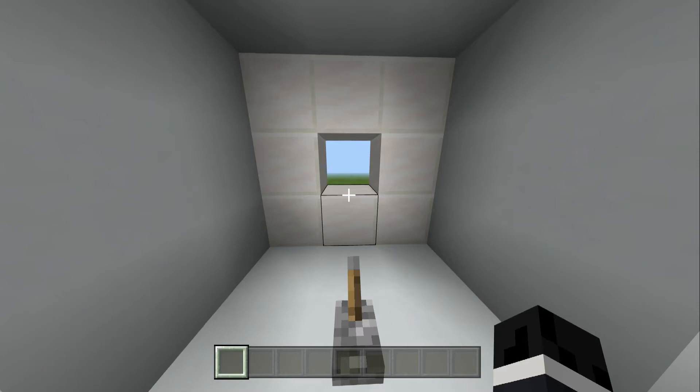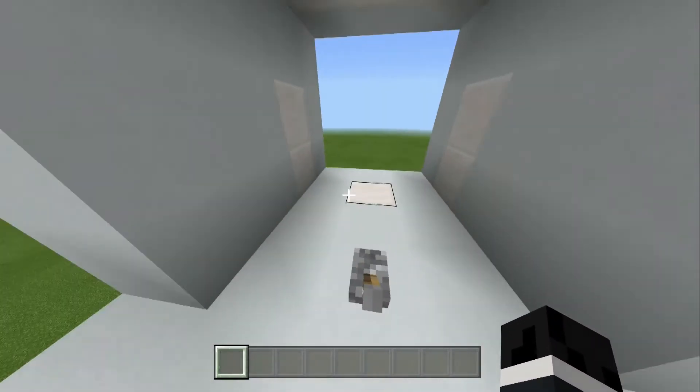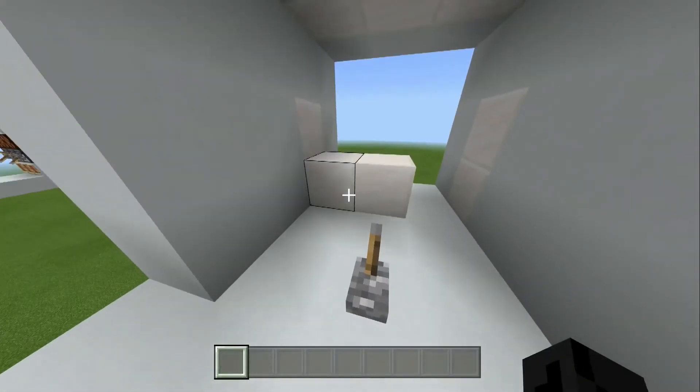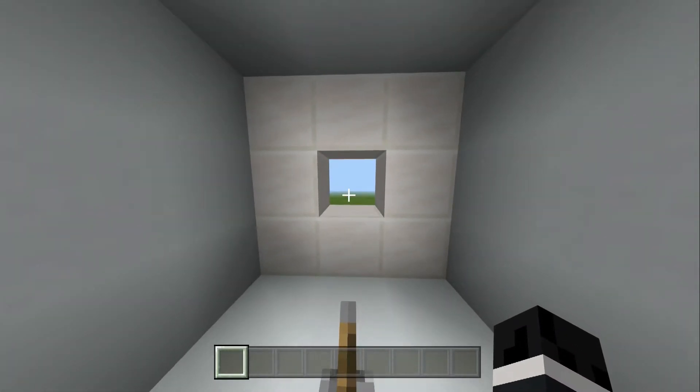In this video I'm going to show you how to make this simple and easy spiral piston door. All we do is flick this lever and it will go around in a spiral and then close back up in a spiral shape again. Let's get on with the tutorial.